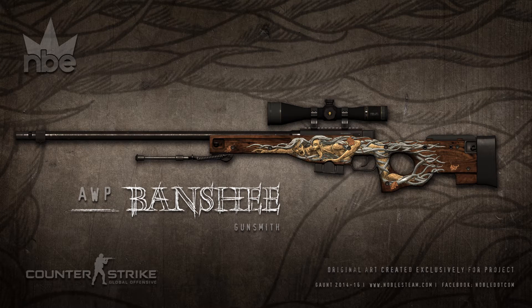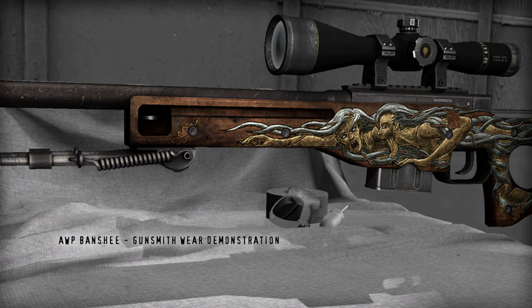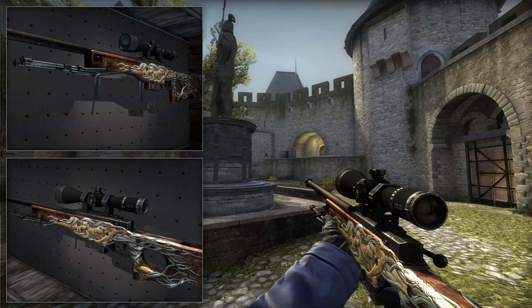Our tenth and final skin is, in my opinion, the best AWP between the Dragon Lore and anything out there. Just look at it — so much detail. I think it's the first creepy-themed AWP skin. It could go on the level of the Medusa. I think it should be in a collection like Gods and Monsters as the red skin, making it very rare. It just looks so cool in-game.